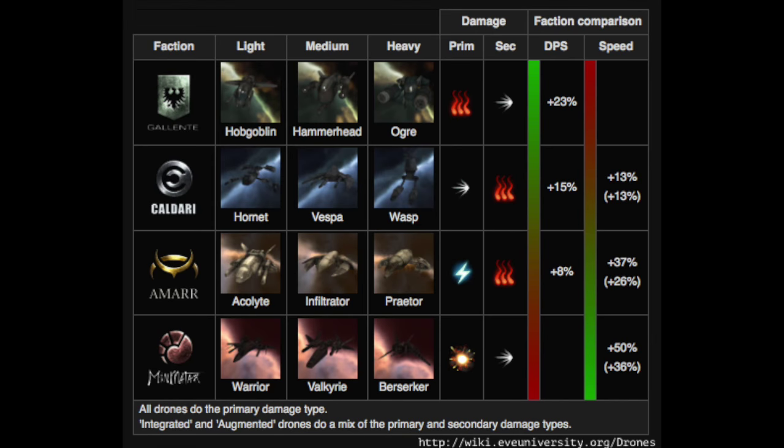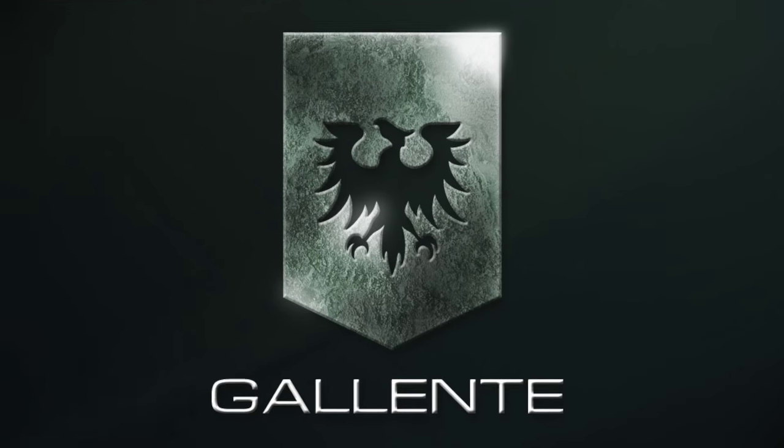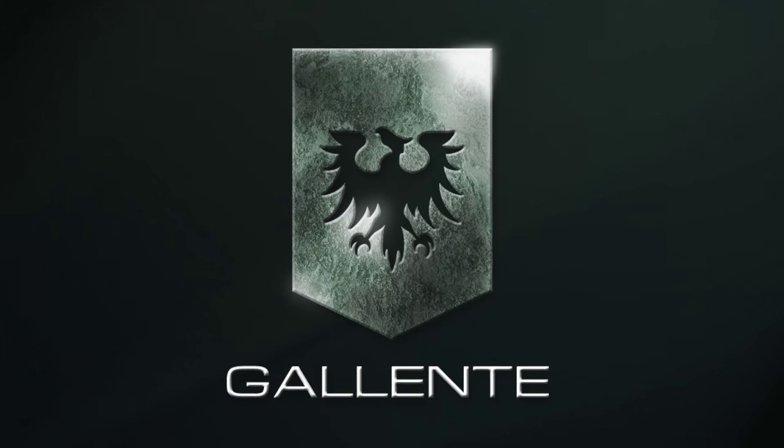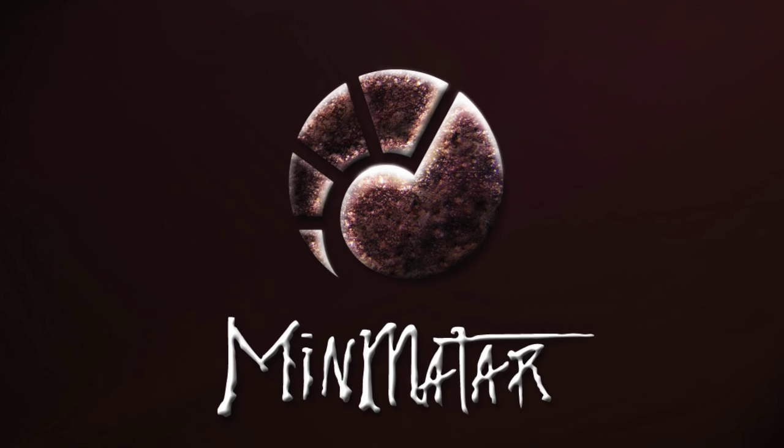Drones are divided into 4 different races. Gallente drones do the most damage. Minmatar drones are the fastest and have the best tracking. Amarr and Caldari are somewhere in the middle. For sentries, Gallente have the highest damage and tracking, and Caldari have the longest range; Amarr and Minmatar sentries are somewhere in the middle. When in doubt, use Gallente drones to optimize damage, and Minmatar drones for fast and small targets.